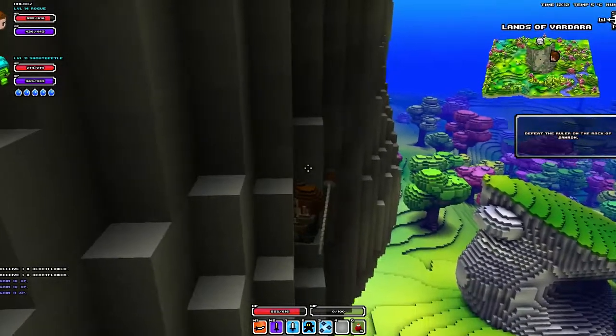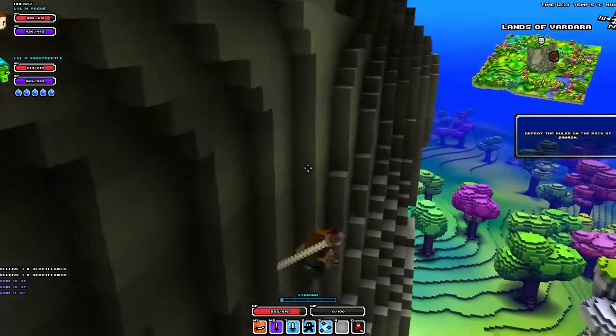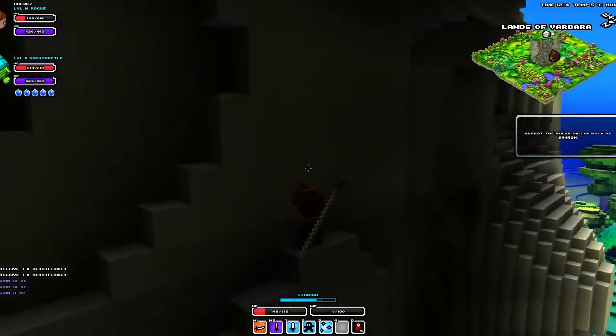To find missions, bring up your map and you'll see a cross swords icon, which indicates your quests. You don't need to pick these up from anyone in town — you can literally just walk over to them and pick them up directly.